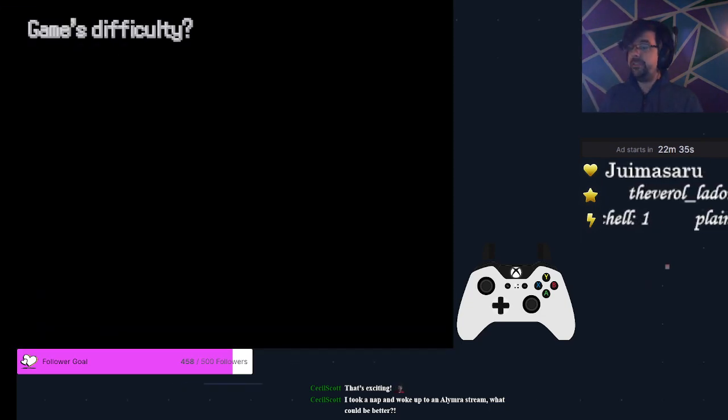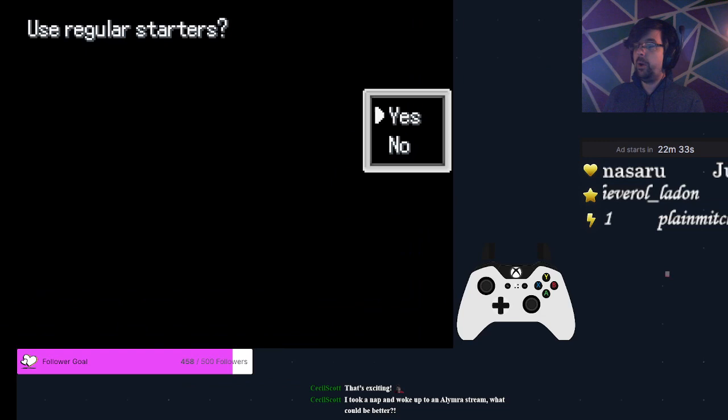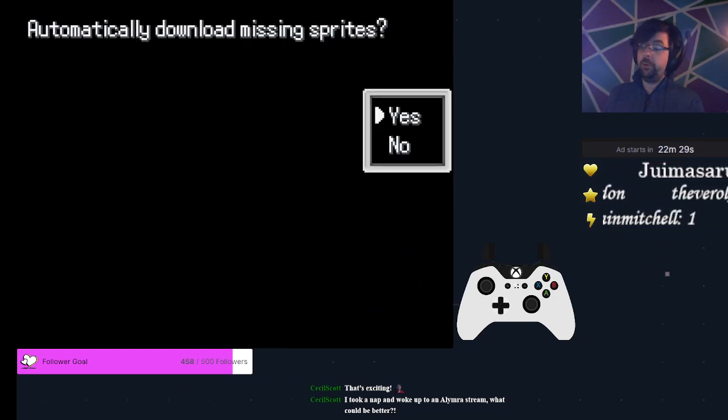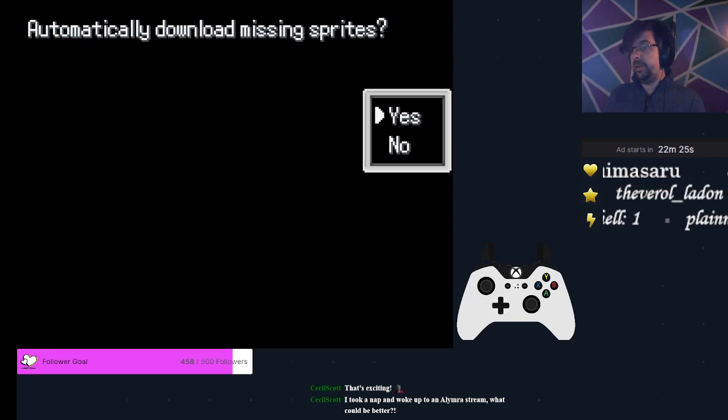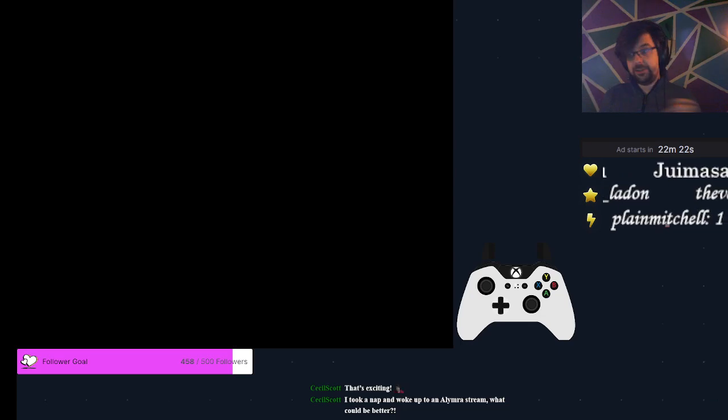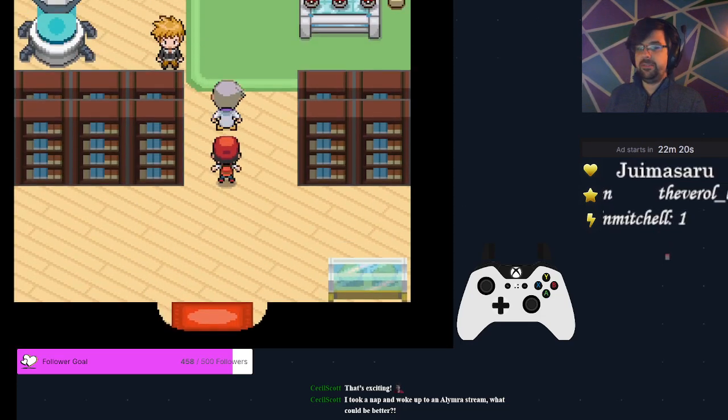As usual, if you want things to go a little bit faster, you can choose to only have one character for your character's name as well as your rival's name. But if you're just starting out, it's okay to just use the defaults.